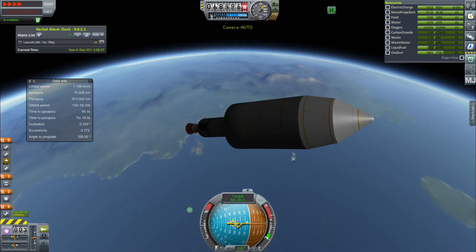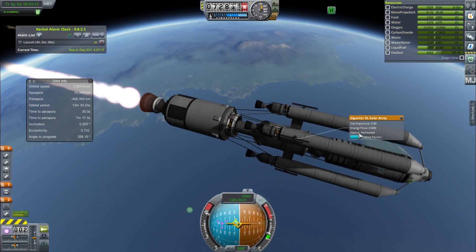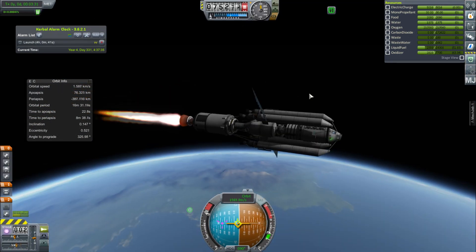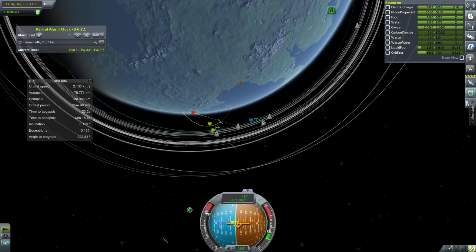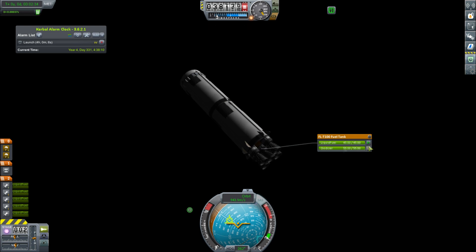We've done a couple of the first stage now. I'm just going to push on into orbit with the second stage, jettison the fairing, and you can see it in most of its glory right now. It's totally not done — this is just the core. It is the control module, the lab, the life support, the propulsion, the secondary propulsion, the power, the cooling, and the docking ring. So most of it, because I have a massive rocket now as you can see.